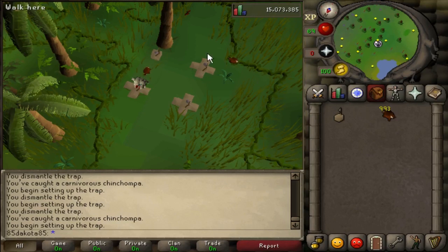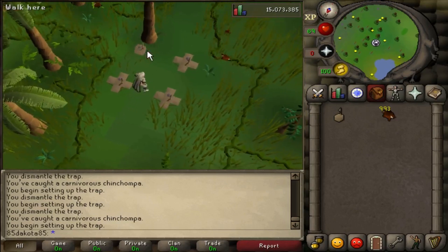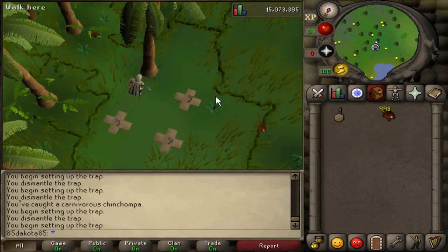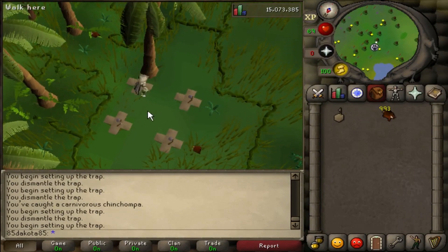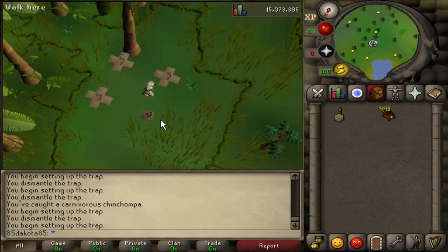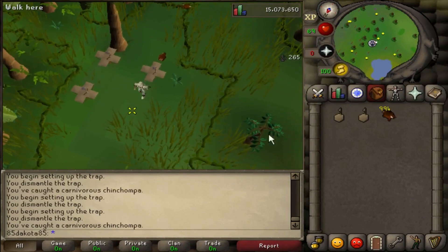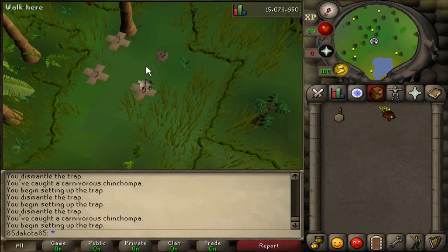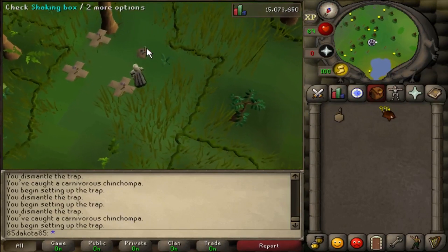The first two pros are that it's good money and good XP. I will go over the rates in a little bit, but this is definitely a better moneymaker, especially as you get higher levels — you can make a really good amount of money per hour. And even if the XP wasn't great, you're getting experience and it's a moneymaker, so when it comes to moneymaking, if you're getting XP, it's just a bonus. That's what I like to say.